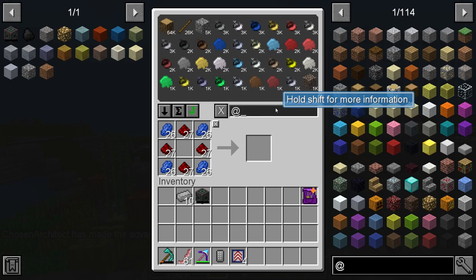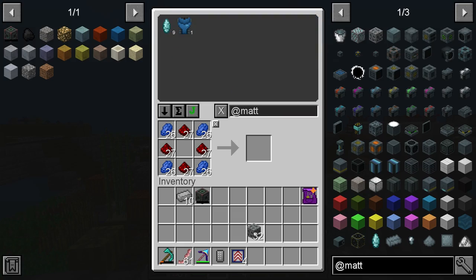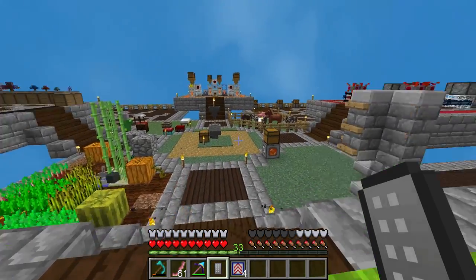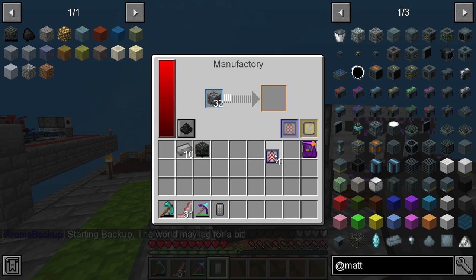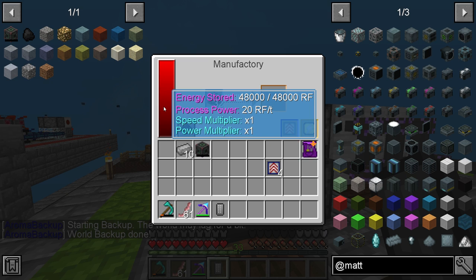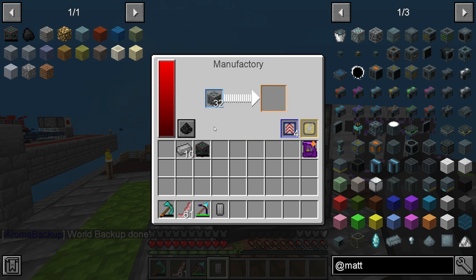Let's get the Matter Overdrive material that we were needing, which is this stuff right here — the thomium ore that we ended up finding in the Lost Cities dimension. We'll throw this in here. You can see how slow this is at first. That's pretty slow. We put these upgrades in — bam — a lot faster.